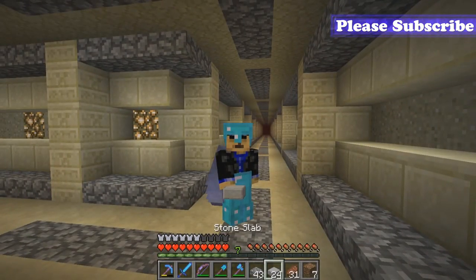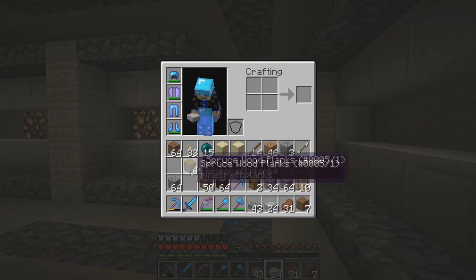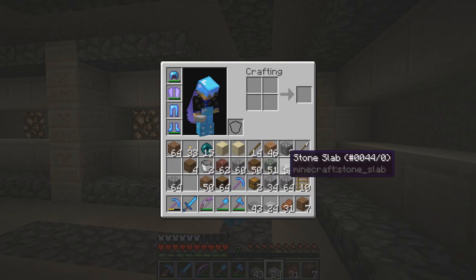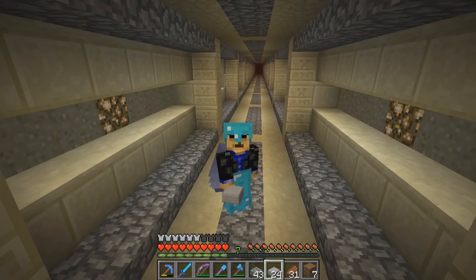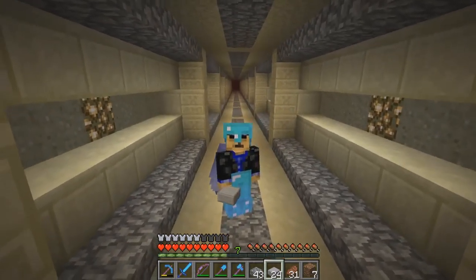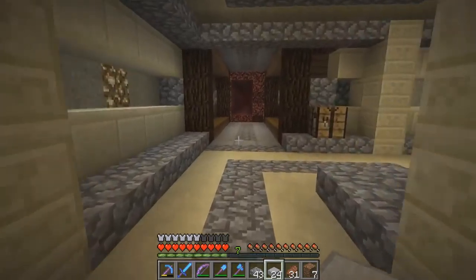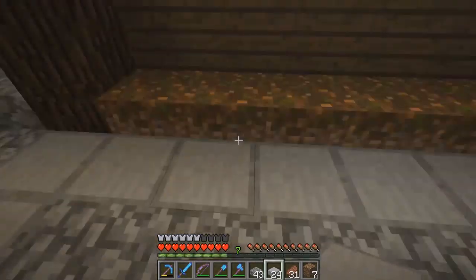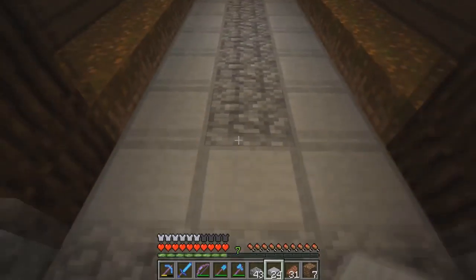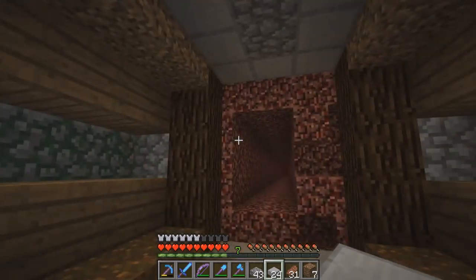I'm over at the other tunnel and in my inventory I've got mossy stone, podzol, coarse dirt, spruce wood, and some stone slabs. I've been working on a design for the mega taiga tunnel and I think I've come up with one - it's a little rustic, a little dirty. On the bottom we've got podzol, cobble slabs and stone slabs, coarse dirt on the ceiling, mossy cobblestone, and glowstone.